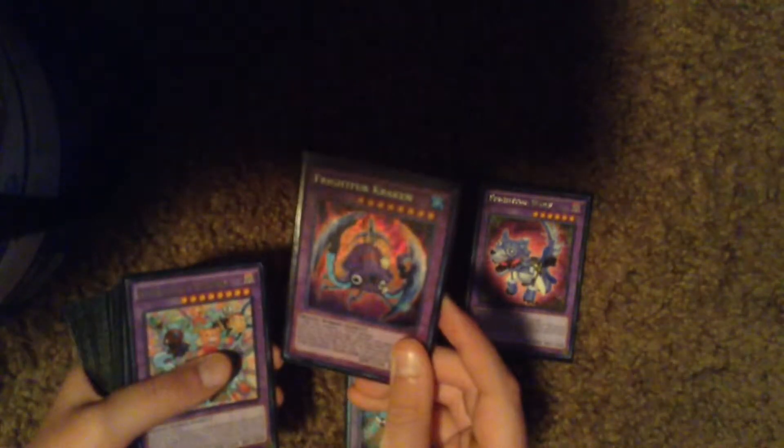I run one Wolf, a Tiger — oh you can't see that well, it's shining. Can you not shine, Fluffal Tiger? Okay, there's Fluffal Tiger, there's Wolf. I have Kraken — I've run one Kraken, one Tiger, one Wolf, a Chimera, a Bear.